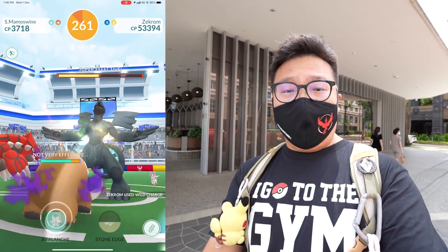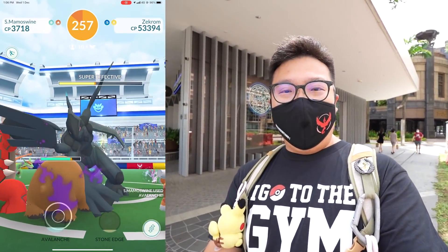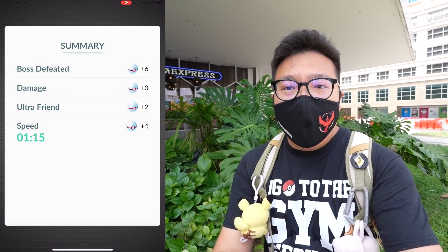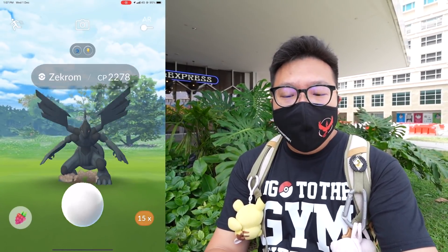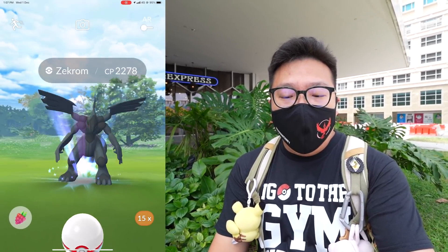The Zekrom is going to go down really quickly. I'm going to jump straight to the catch screen to check if it's shiny, because that's what we want, right? And also probably some XL candies. The Zekrom is down — thank you very much, Doctor, for the invite, and to all my friends who came in for the raid. The CP we're looking for a hundo is 2307, or 2884 weather boosted.